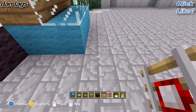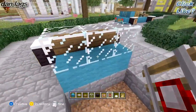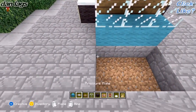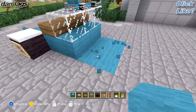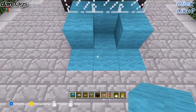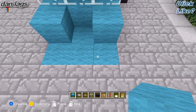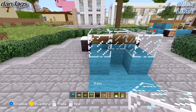Next thing you want to do is go ahead and break the three blocks behind the glass and the cyan wool, and just go ahead and replace those with cyan wool — that's going to be the floor of the car. Next thing you want to do is go ahead and place two blocks of cyan wool on the front like that, so now there's like this T-shape remaining that hasn't been placed on. And then you just go ahead and place glass on top of those.